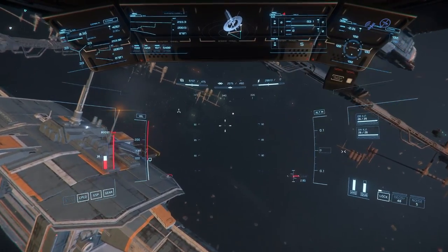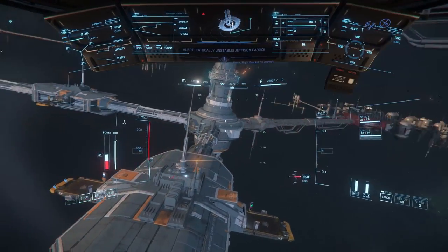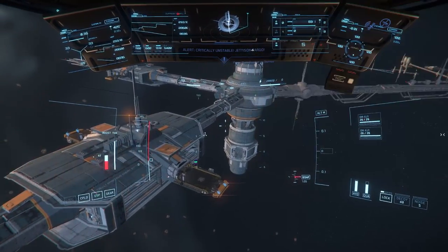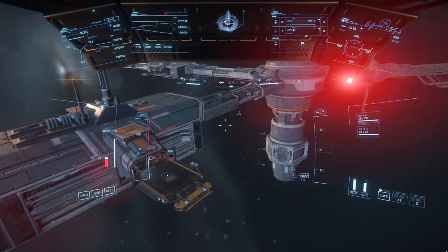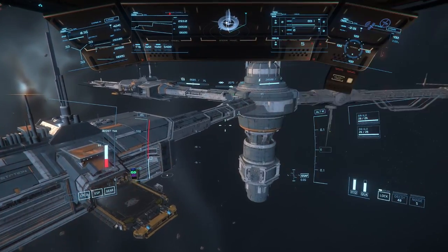With less than 1 minute remaining, as the cargo drops to 0% stability, the warning light shifts to red and the alarm tone goes into overdrive, making sure you know that something terrible is about to happen. If your ship isn't already on a landing pad with you headed to the terminal to store your ship, then your ship will be destroyed, so your only option now is to jettison the cargo.